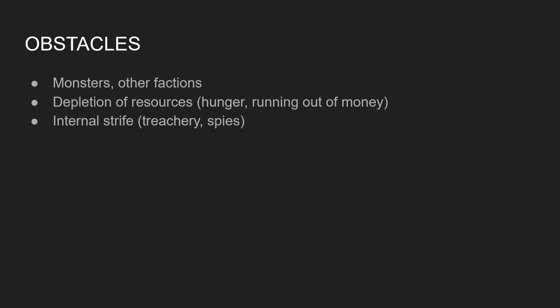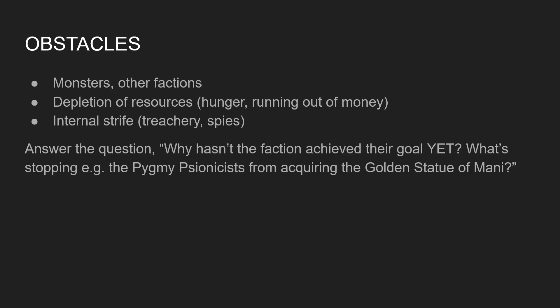There can also be obstacles within a faction itself, usually through things like treachery, spies, or backstabbing. What we're seeking to answer when we come up with the obstacle is: why hasn't the faction achieved their goal yet? What is stopping the pygmy psionicists from acquiring the golden statue of money? Factions can share goals, but they can also share obstacles — and sharing obstacles usually means the ground is fertile for an alliance, and players can sow their machinations among this.